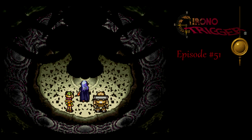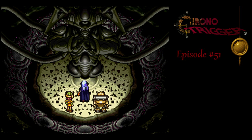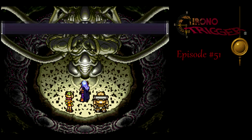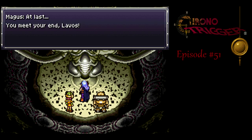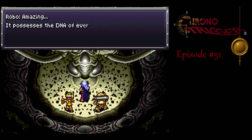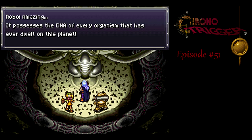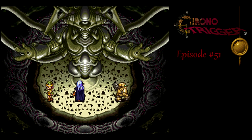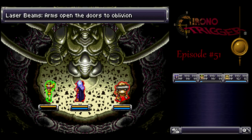Give him whatever the medical term is for heart surgery — gonna cut your heart out. Shoot the core. For this battle, it's rather important to have Robo in the third position of your party.